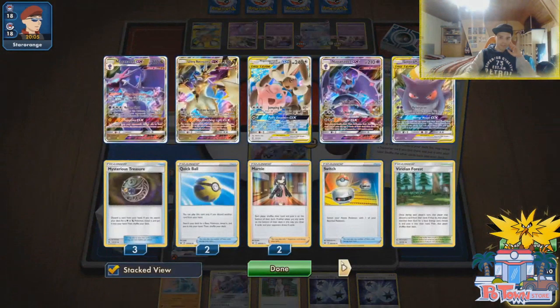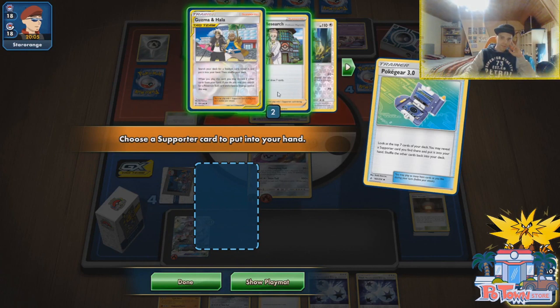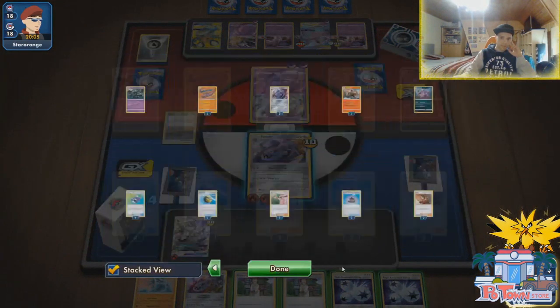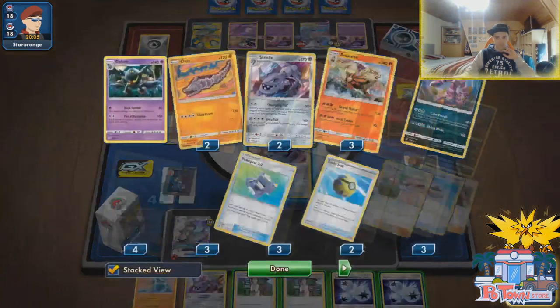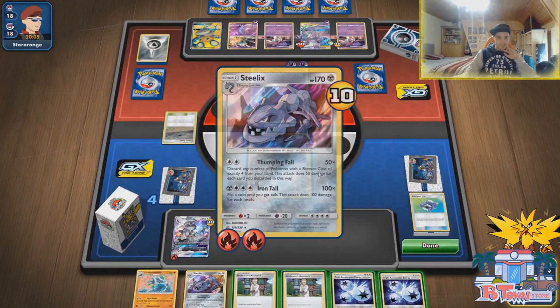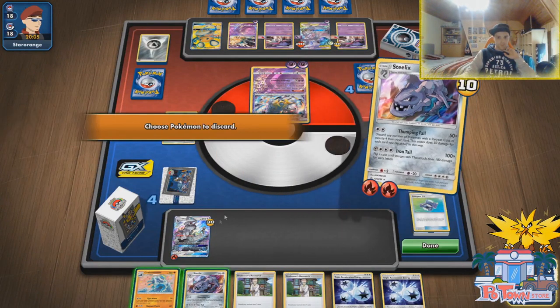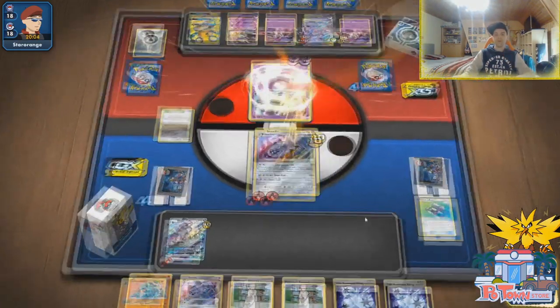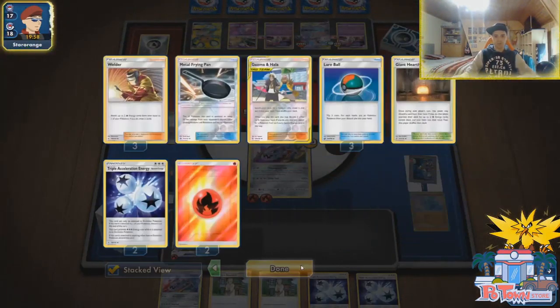We can safely accelerate energies. We're actually gonna lure him out. Our Metal Frying Pan is gone. We can not go with the Research here, otherwise we don't have any attackers left. Thumping Fall for one, and then attacking with Silvally. Thumping Fall for 50 damage — may not seem like a lot, but in the long run if we top-deck the Ordinary Rod we should be fine.